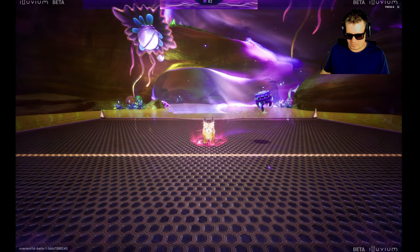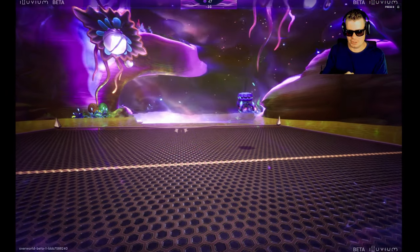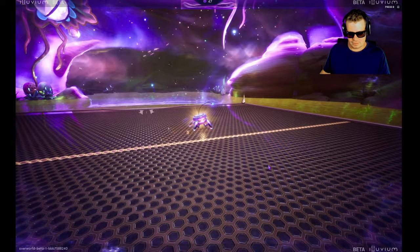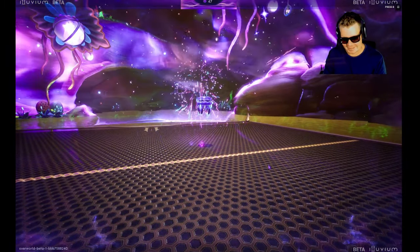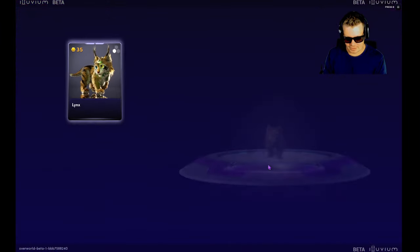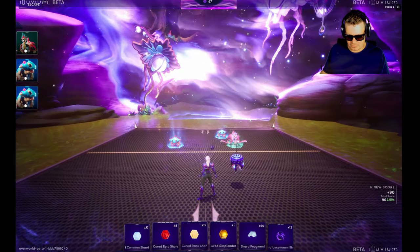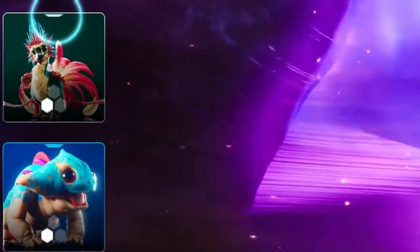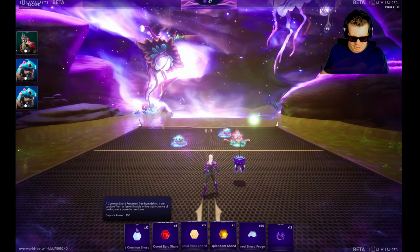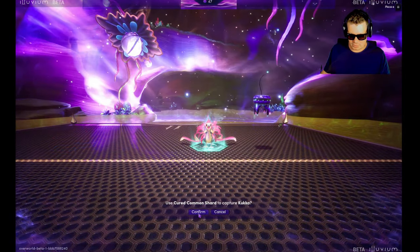We'll confirm and — yes, we're successful! We now have our lynx, lovely. We still have enough to try to get some more, so we might go for the cucker. The cucker is Tier 1, so this shard says Tier 1 — and you'll notice at the top of the card it's just got the one oblong. That's a quick way to identify your shards until you learn the colors.